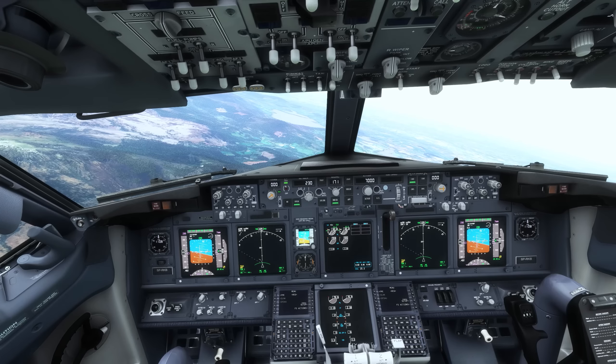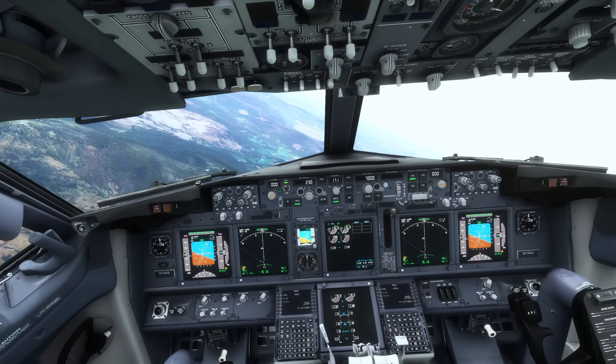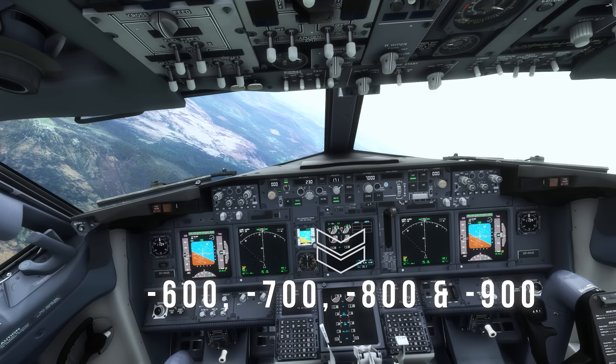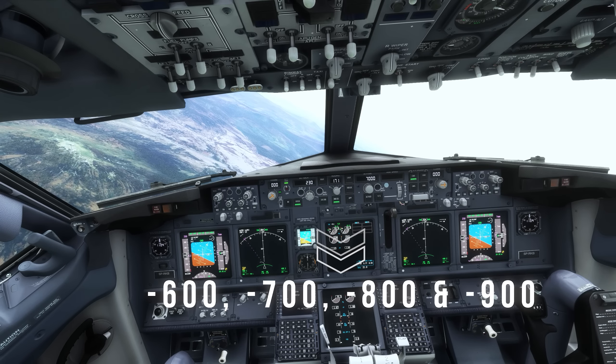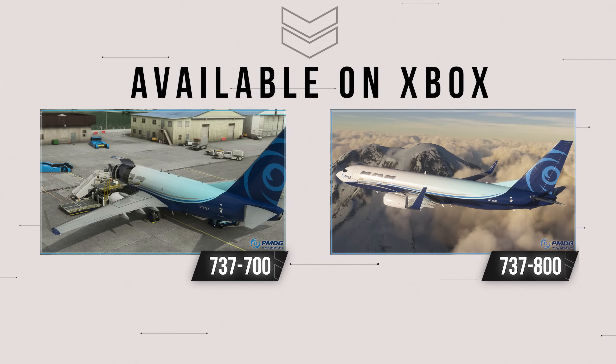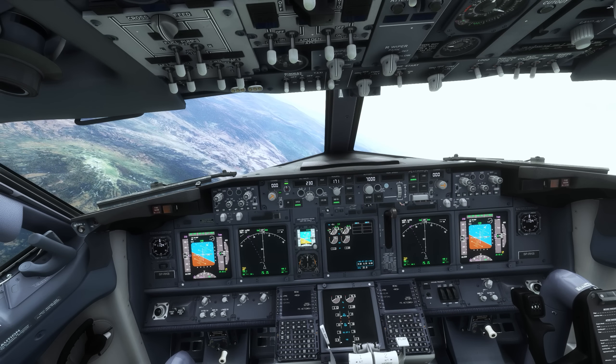At the moment, the company offers four distinct aircraft in the Boeing 737NG family, including the dash 600, the dash 700, the dash 800, and the dash 900 variants. Unfortunately, only the dash 700 and the dash 800 variants are currently available for purchase on the Xbox platform, with the other two only available on PC at the moment.